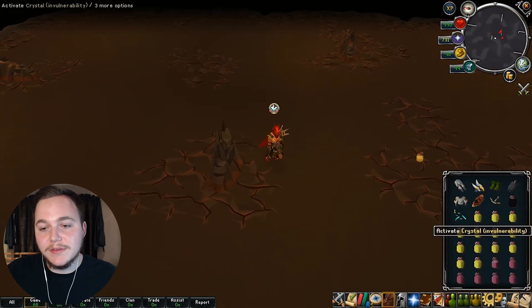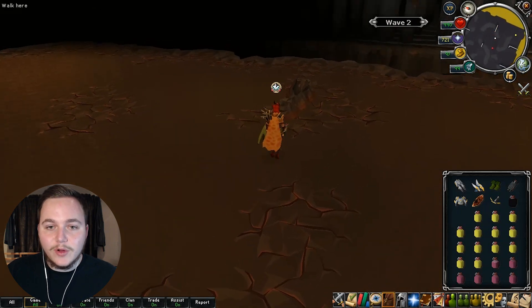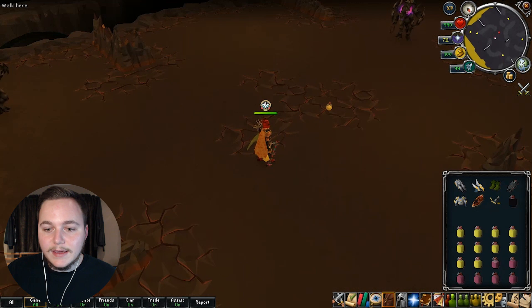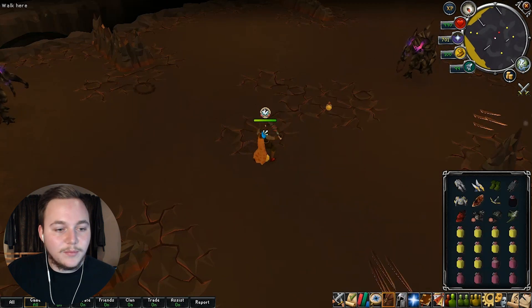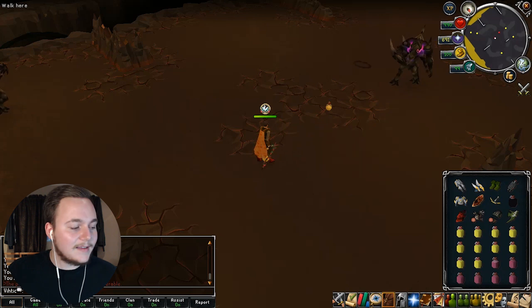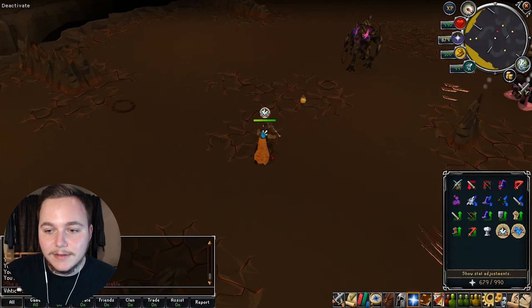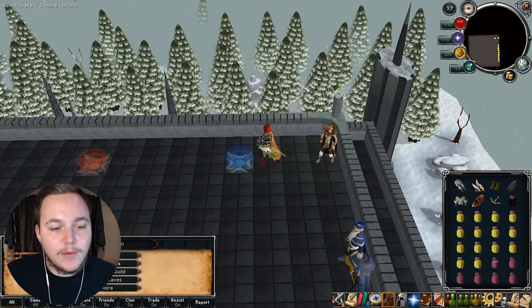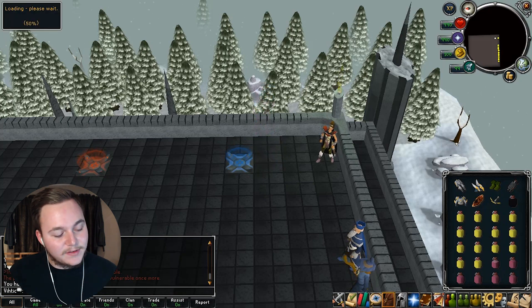As much as I'd love to fight the double Jad and get the Kiln Cape, we've got a lot of other stuff to show. But I did want to finish the first wave. It also drops little crystals — vulnerability crystals that absorb a certain amount of damage. As you can see, I can take everything off and they won't hit me much, though it's based on hits so it'll break soon. And there it goes — already broken.